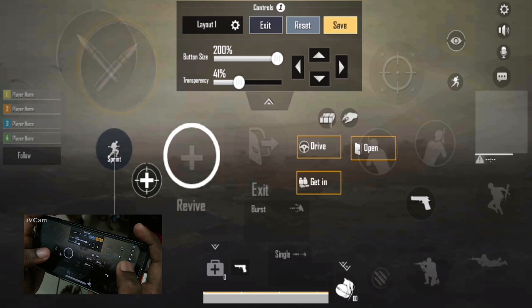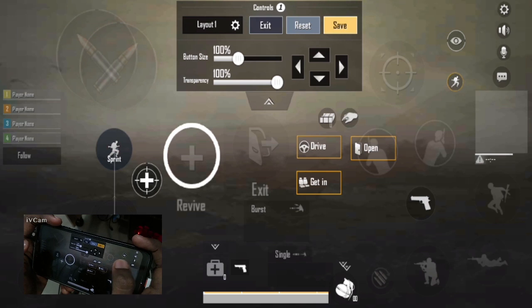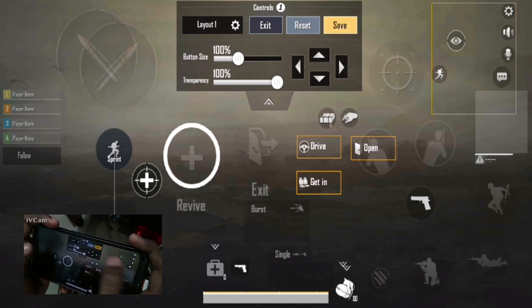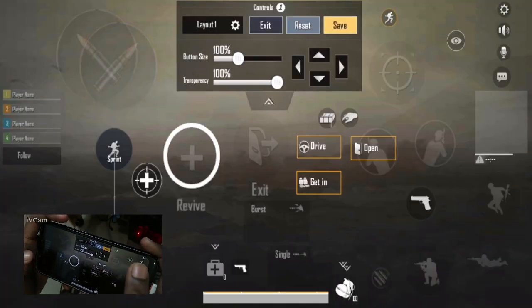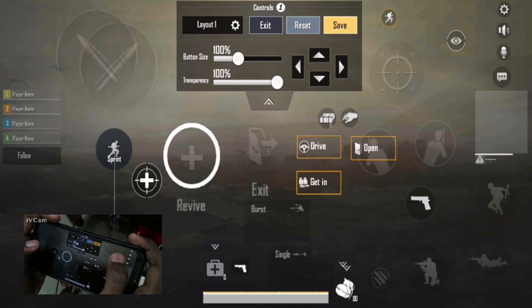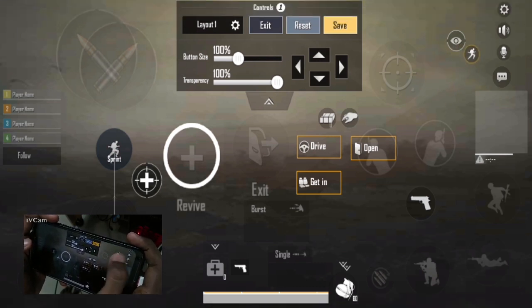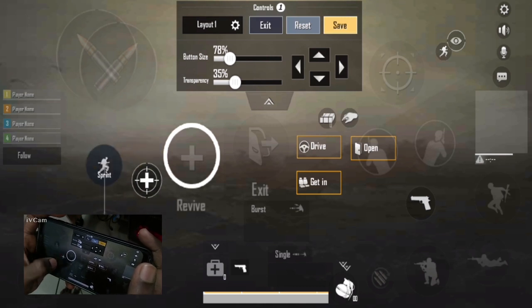Let's talk about the concept here. If you look at the sprint button, you can use it again. The sprint button is going to save the match — that's the problem. You can use this as well. The full movement is the same as the joystick controls, that's why it's the same as the joystick controls.